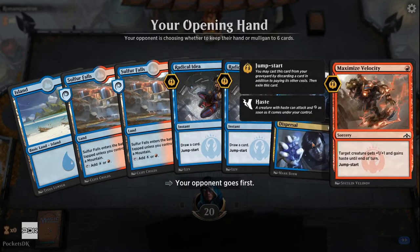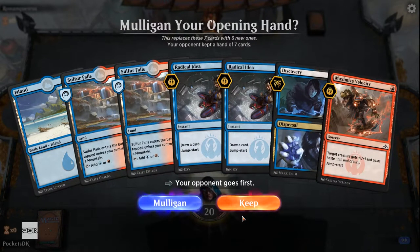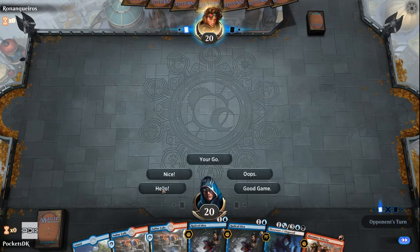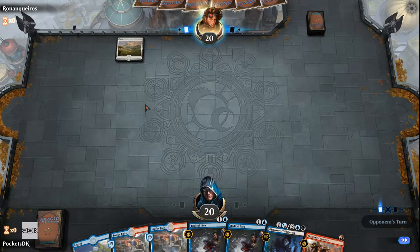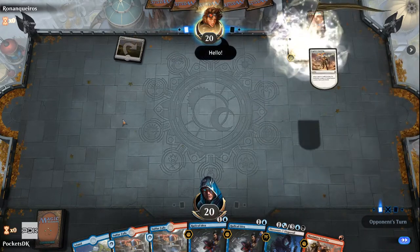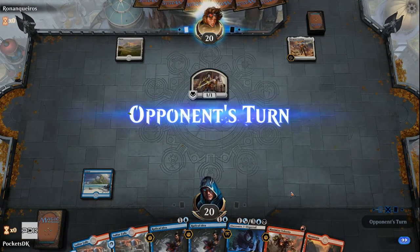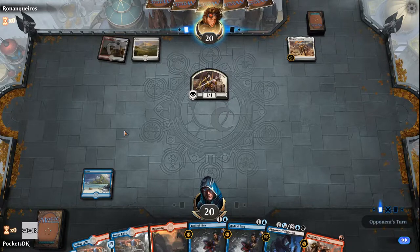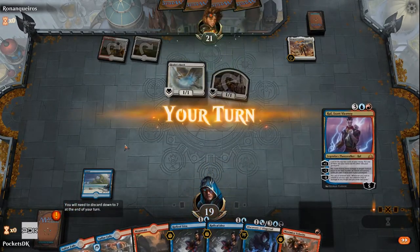We don't have any creatures, but we do have some card draw. We can sit on the Velocity until we need it and probably start with the Discovery on turn 2. We'll keep it. Let's see what our opponent is playing — I can beat Mono Red. This might be a hard matchup: Mono White or White-Black Vampires. It's the Vampire one — this is going to be rough for us, actually. This is probably my worst matchup, so we're just going to go ahead and drop that.